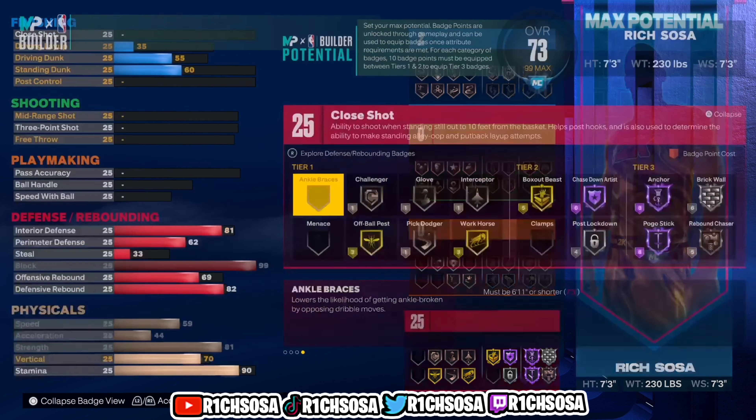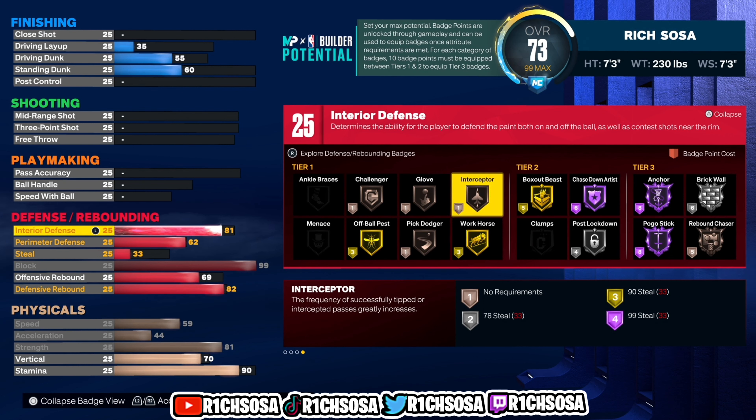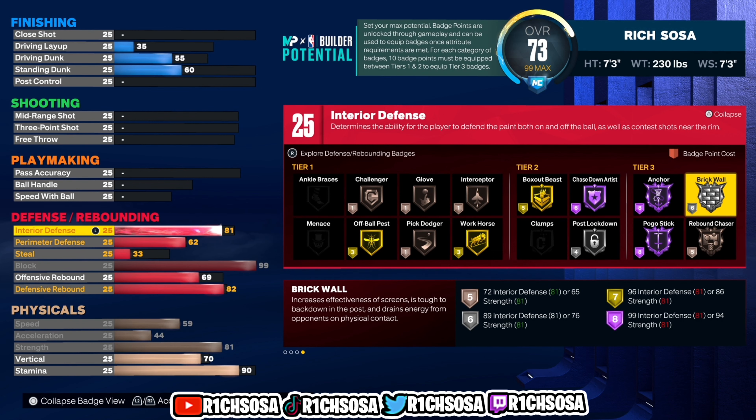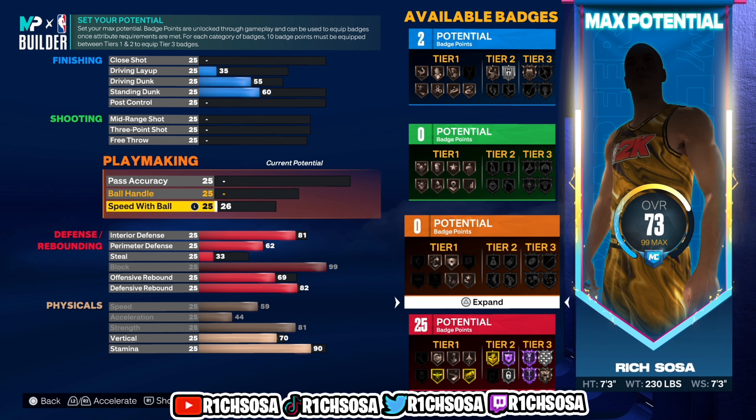Overall on the defensive end without adding any extra badges we're going to be able to maintain 25. A few of the main badges I'm looking at are hall of fame Anchor, also Chase Down Artist and Pogo Stick. From there we also get Rebound Chaser, and another one I'd consider is Box Out Beast on gold. Out of tier one we get Challenger, Glove, and Interceptor.